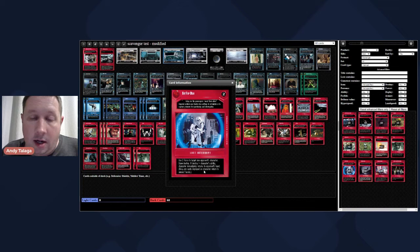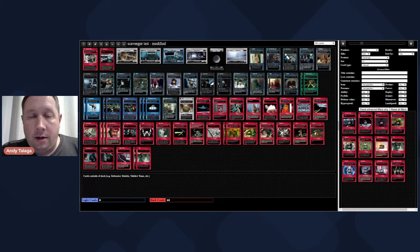Set for Stun is pretty good - use two force to target opponent's character, draw destiny, and if destiny is greater than their character's ability, character goes back to their hand. You can set up blowouts - most of their characters will have two ability or one, so it's not hard to get a three on top of your deck. In the middle of a battle when they're counting on their other ability-two character to draw battle destiny, Set for Stun sends them back to hand and now they can't draw battle destiny. It's okay, but I'm probably not going to play it in this deck.